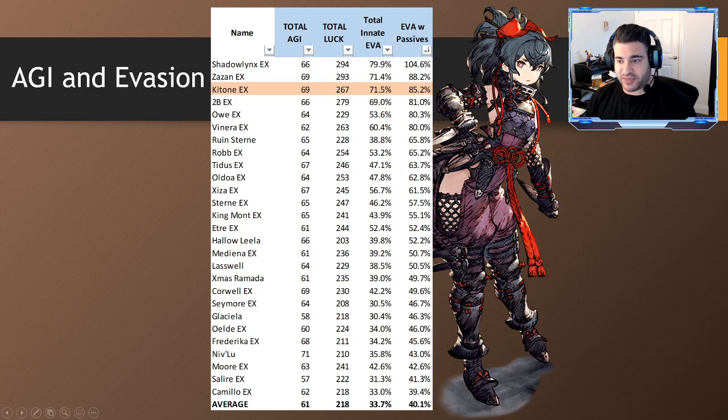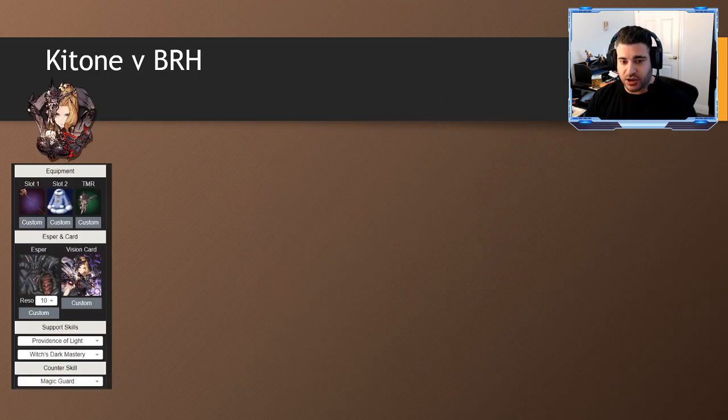What makes Katone so strong — and she's always been good but now she's top of the charts — is the agility and the evasion. I have a whole video going over what these stats mean, linked below. Her evasion makes her the second most evasive UR unit in the game, third if you include Shadow Links, and by a significant amount. There are really only five or six evade characters at the percentage definition threshold. Her agility is second in the game, only behind Nivlu — she's at 69 compared to Nivlu's 71, but 69 is tied for second.